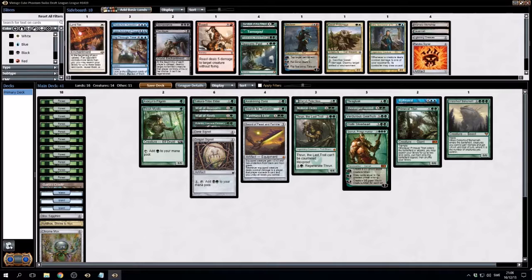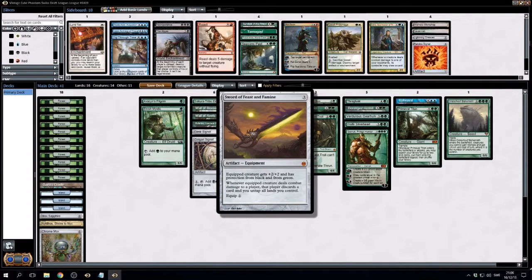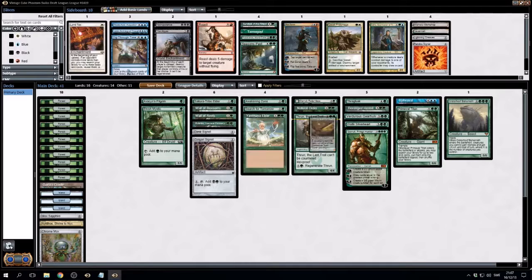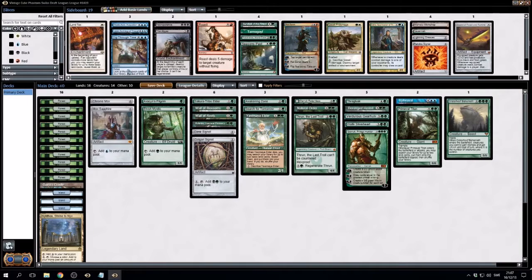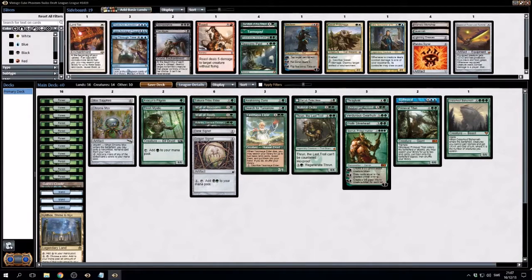We have a lot of ways to get lands though. Do we want to play the Sword? Maybe we'll cut the Sword from the main deck — we'll cut it like this. 16 lands, two Moxes — we'll see if it's too much. 14 creatures. I like this deck. Alright, this will be the deck for this cube draft. It is green, it is splashing Upheaval, and that is it. I'll save the deck here and we'll see you guys in round number one.